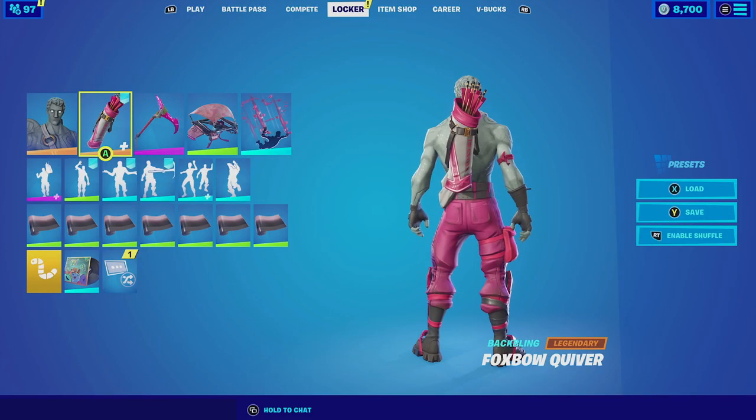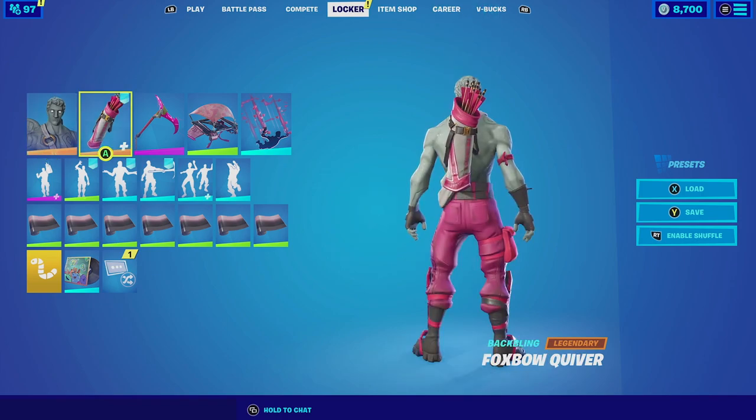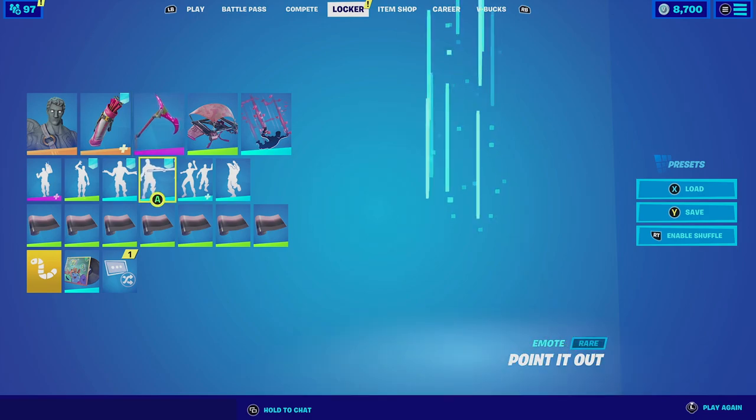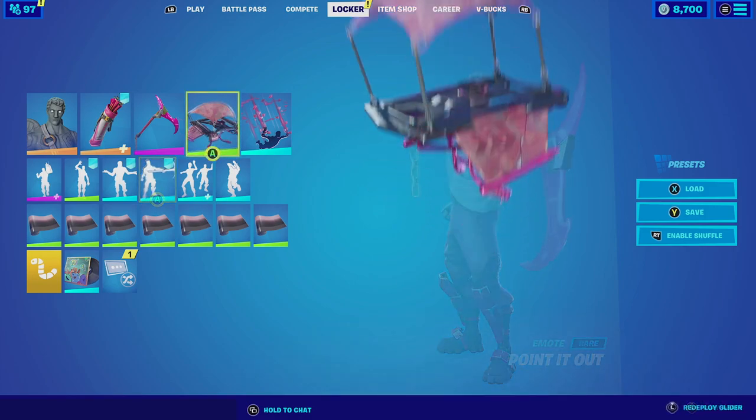For our first combination with the Fox Bow Quiver with the default style, we are going to be pairing it up with the Love Ranger. I really do love this combination — it just makes perfect sense. He is based off Cupid, so having arrows that are half pink just made perfect sense. For the harvesting tool we're going with the Riff Edge — it's just all pink, so it matches really good with the pink aesthetics that the skin does have.